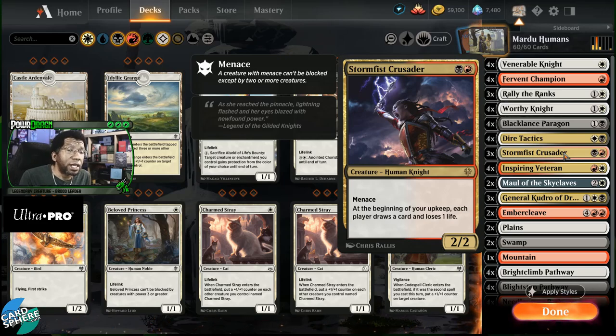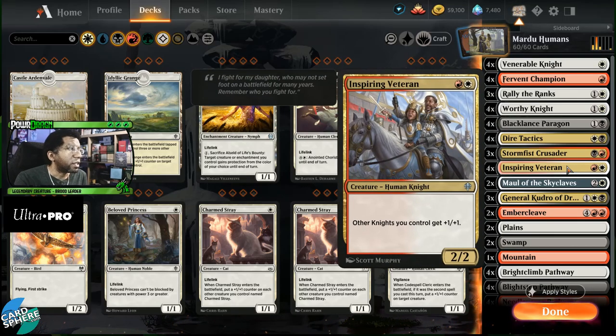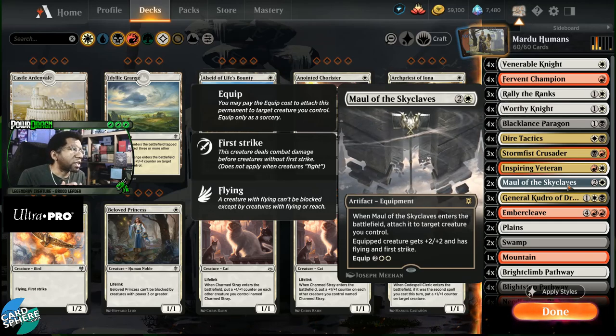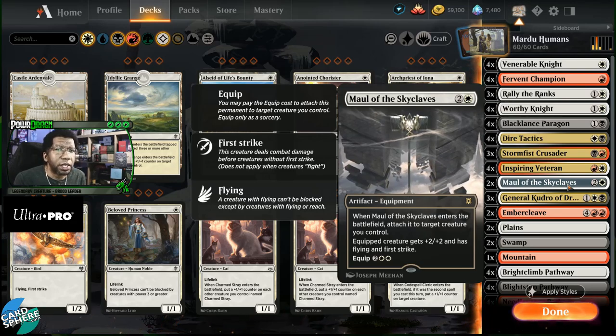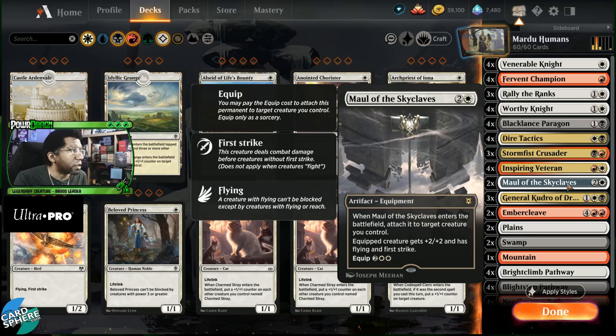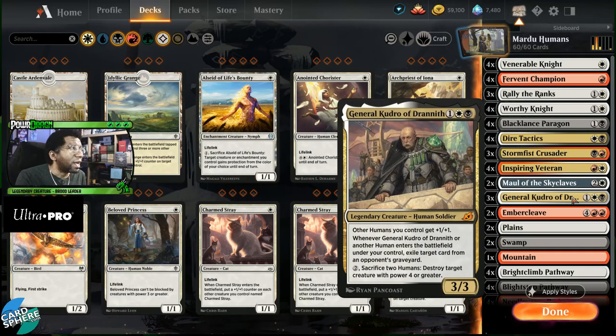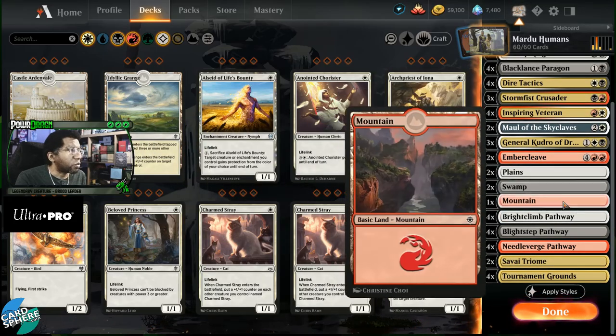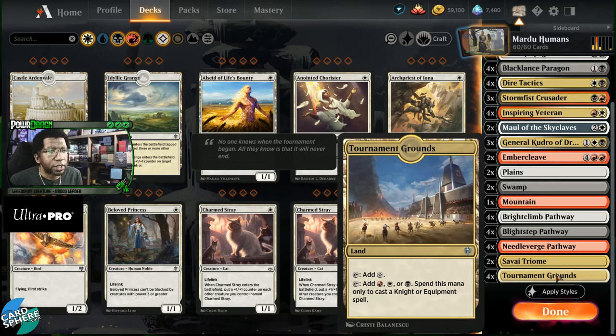Then we have a couple of Stormfist Crusaders — this card's really good. Yes, you're giving your opponent a card, but you're getting one too, and you have a ton of efficient creatures so you can usually play a couple things per turn. The menace on top of it means this card's doing a lot for two mana. Inspiring Veteran pumps all your knights. Then General Kudro — we have a couple of Skyclaves in here. This is kind of an in-between list. We're playing three General Kudros, arguably you could get away with more but it's legendary so three is probably right. A couple of Ember Cleaves to close games. Lands: two plains, a swamp, a mountain, full set of 12 pathways, two triomes, four Tournament Grounds.